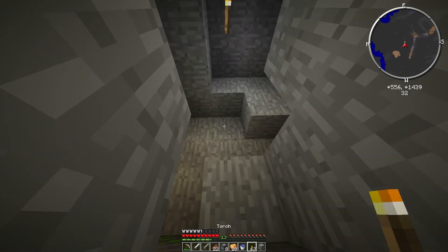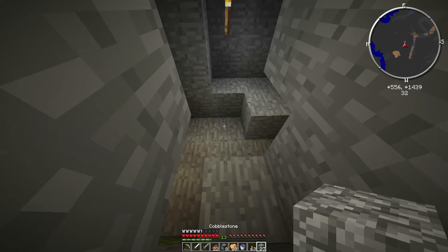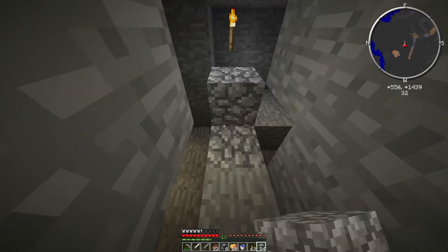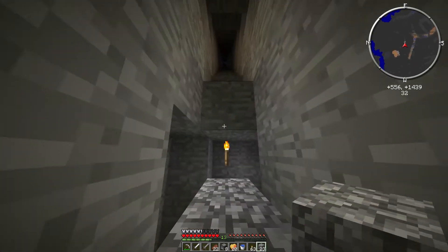We're going to continue moving on in the series. We have an iron sword, iron chestplate, iron leggings, and a few other iron materials, so we're done over here. I did get my stuff.